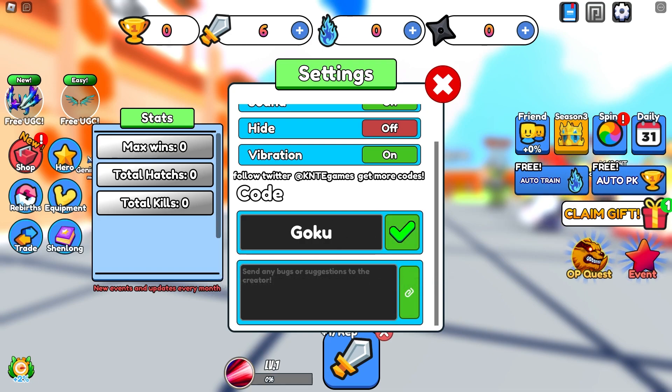Yes, these are the codes that are still active right now in the game, which is absolutely amazing. And Lucky Anyone also gives a bunch of rewards. And Shiny One also gives a bunch of rewards.